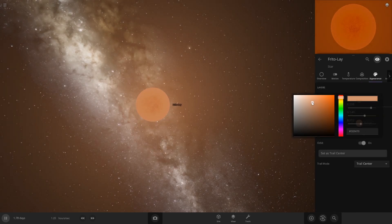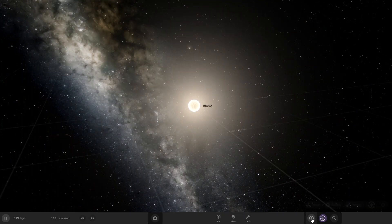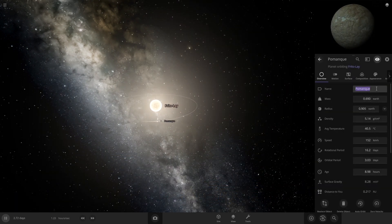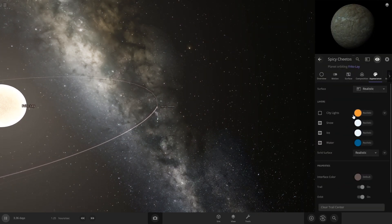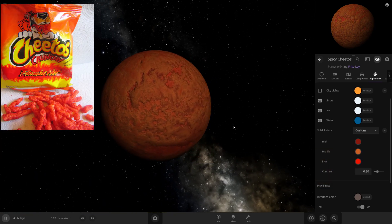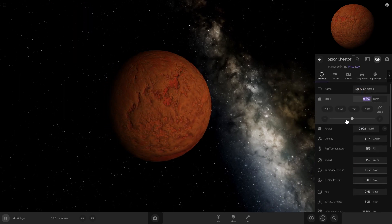Alright, first planet — I want to put something closer in, I want this one to be on fire. We're gonna name this one Spicy Cheetos, so we want Spicy Cheetos on fire obviously. We want the colors on this... that does look like a spicy cheeto, maybe a little bit more red. Oh yeah, spicy cheeto for sure!